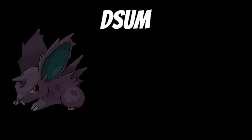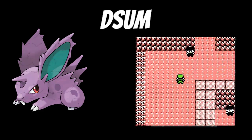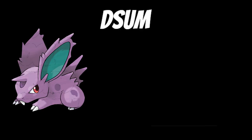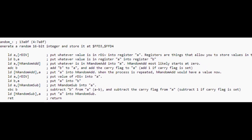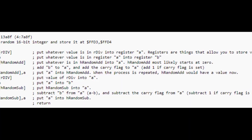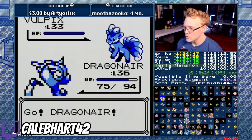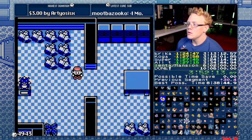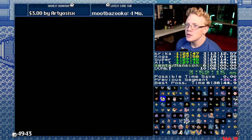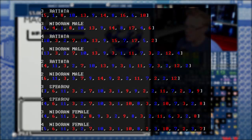DSUM is an RNG correlation effect that's best explained as the type of encounter you receive being tied to the RNG for whether you receive an encounter. If you're interested in the technical explanation, I'll leave some links below, but for now let's look at the high level of DSUM. If we walk into the grass and find a Pokemon, we can use this information as a starting point for what to do next in order to trigger an encounter for a Pokemon that we desire.